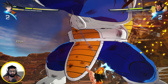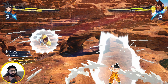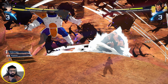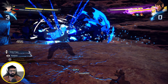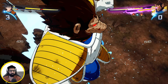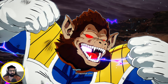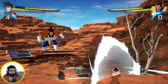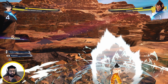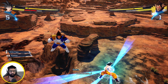Just block as much as you can whenever you can, and then whenever he does the 'I'll vaporize you' move, immediately beam clash with him. Just keep coming — it's essentially one or the other at this point. He doesn't want to beam clash with me at all, but keep at it.